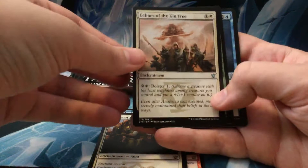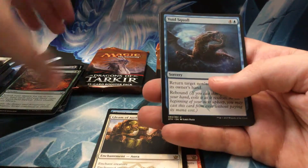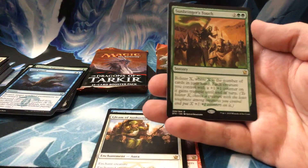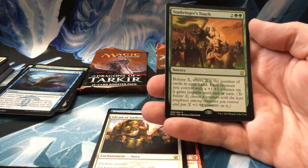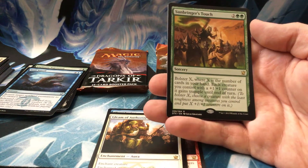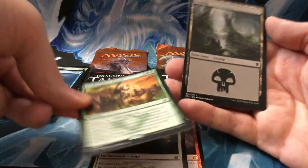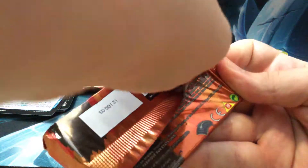Echoes of the Kin Tree, Explosive Vegetation, Void Squall, and a Sunbringer's Touch — two colorless, two green, sorcery speed. Bolster X, where X is the number of cards in your hand. Each creature you control with a plus one plus one counter on it gains trample until end of turn. Another card he'll probably want, because I think it's a white-green deck he has. Either way, he might want that one too. I'm just getting cards for my friends here. What about me?